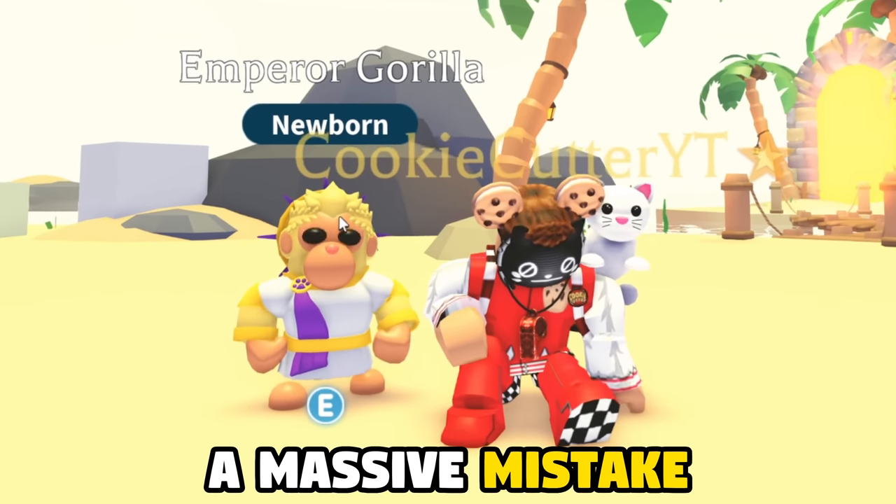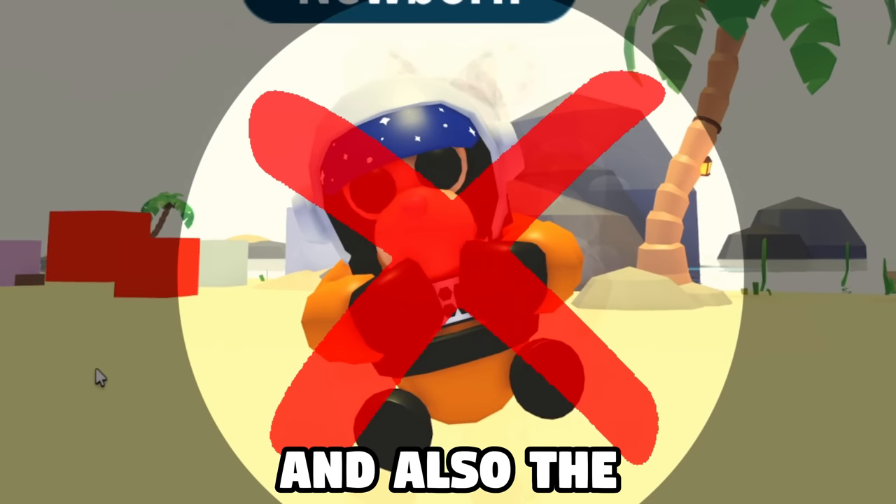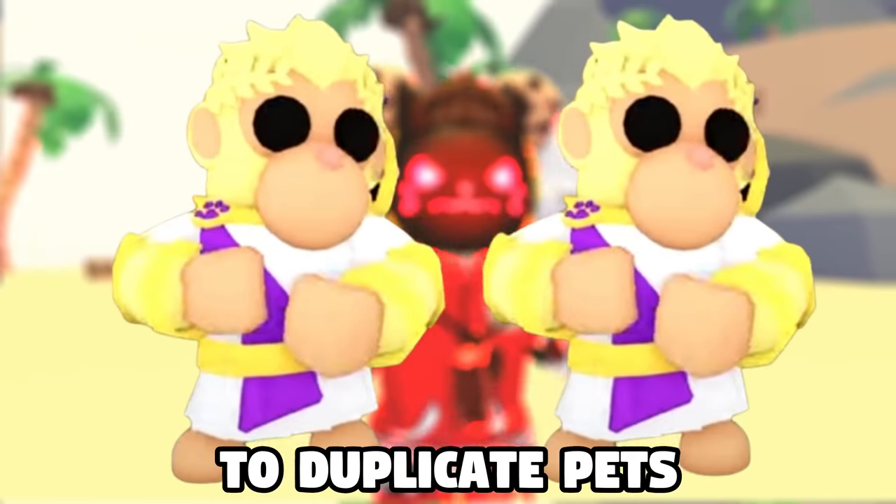Adopt Me has made a massive mistake, making the Emperor Gorilla worth nothing, and also the Astronaut Gorilla, all because of a glitch that allowed players to duplicate pets.